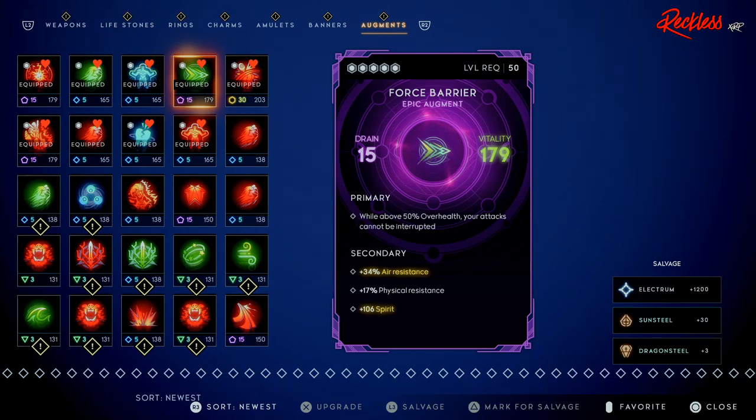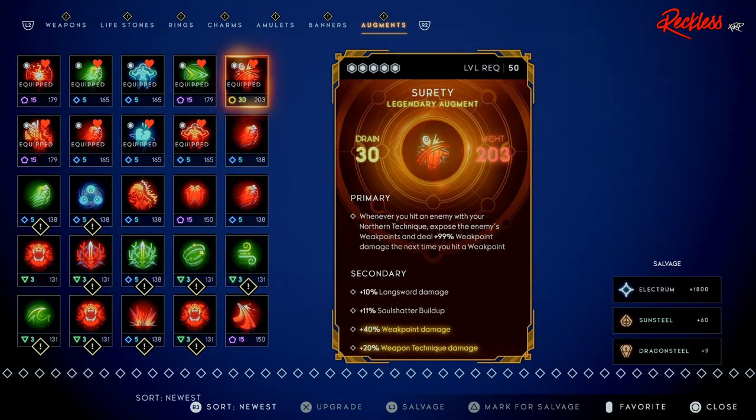Then we have Force Barrier, which is really important to keep on your build. The primary reads: while above 50 over health, your attacks cannot be interrupted. The only things that still affect you are grabs from bosses or enemies. Secondary gives plus 34 air resistance for those lightning puddles, plus 17 physical resistance, and plus 106 Spirit.